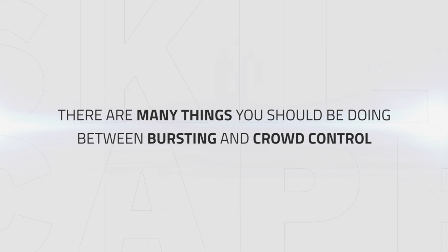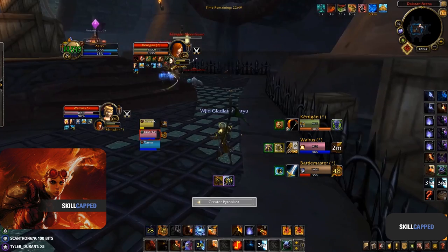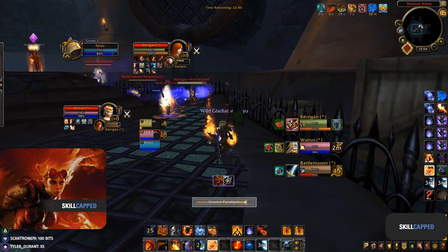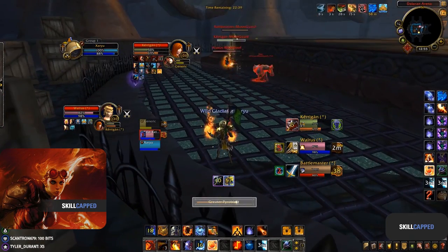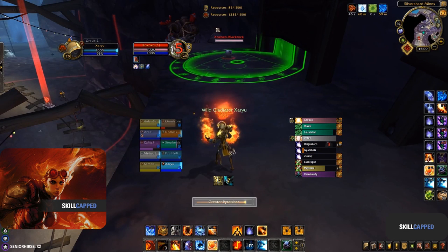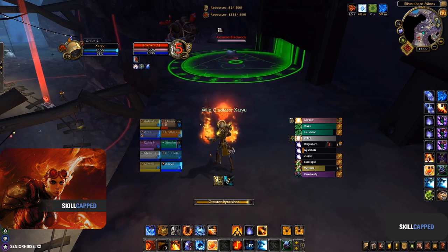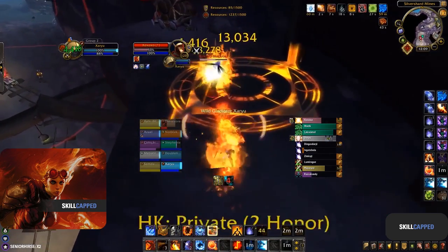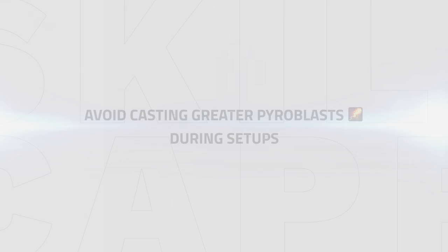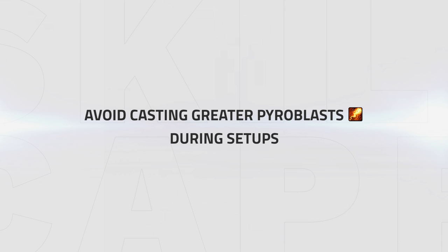In the downtime between bursting or looking for crowd control on the healer, there are many things you should be doing. First up is creating pressure — this can be done by hard casting Greater Pyroblasts, which is good for either getting kicks out of the way or forcing the enemy to play defensive. If one lands, it's great at buttering up your enemy for your next burst window. You can also do insane burst if you manage to get a Greater Pyroblast off and use the travel time to do a setup, as this will be enough damage to almost one-shot anybody by yourself. However, avoid casting Greater Pyroblasts on setups, as if you get interrupted you'll have zero damage for the setup — doing your normal Meteor burst will deal more damage anyway.